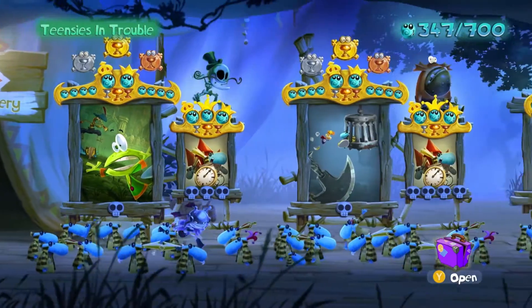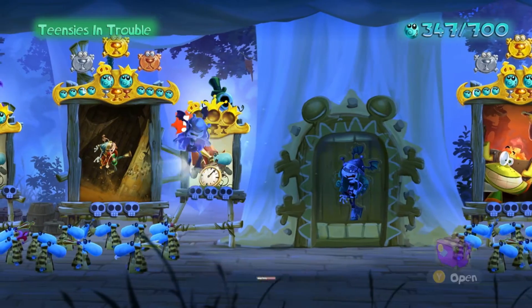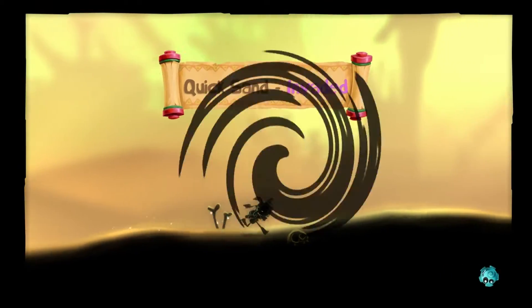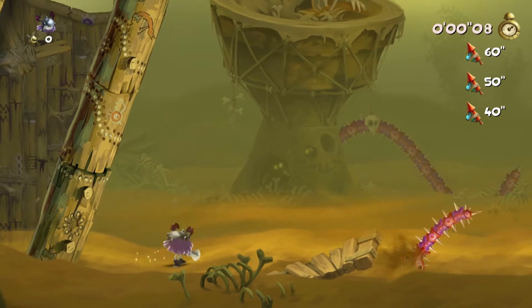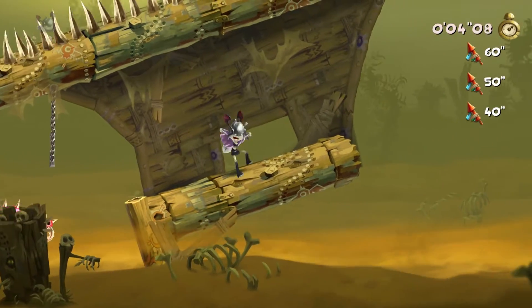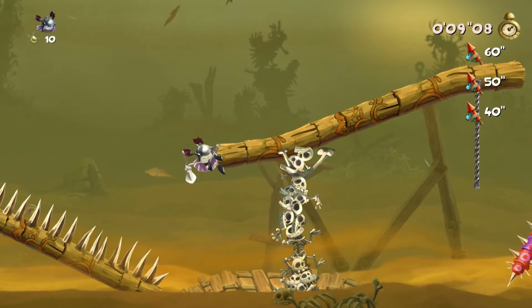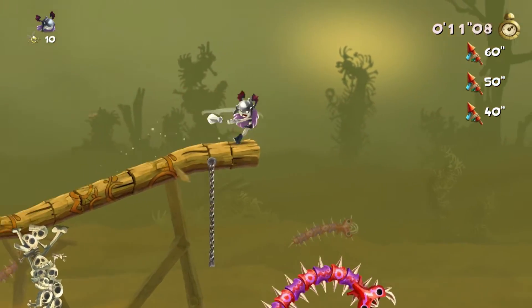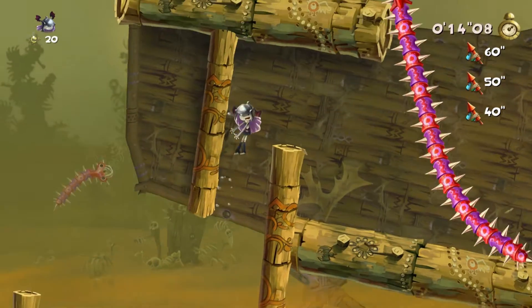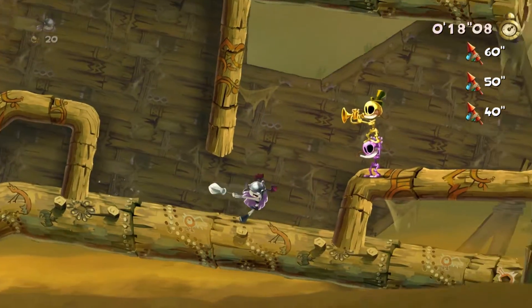Rayman Legends 100% walkthrough. This is going to be Teensies in Trouble, yet another invasion painting. This one is actually a little bit challenging, but once again it's just learning the course, and that's really every level inside this game. You have 40 seconds to finish the level. If you finish it under 40 seconds you will not get all three teensies, which kind of defeats the purpose of trying to go 100%. This level isn't really too hard to learn, but it can be hard to perfect.